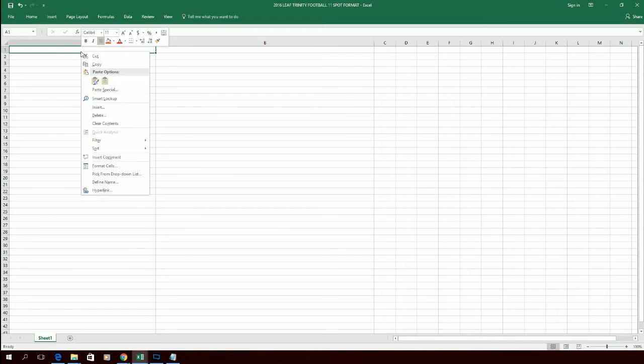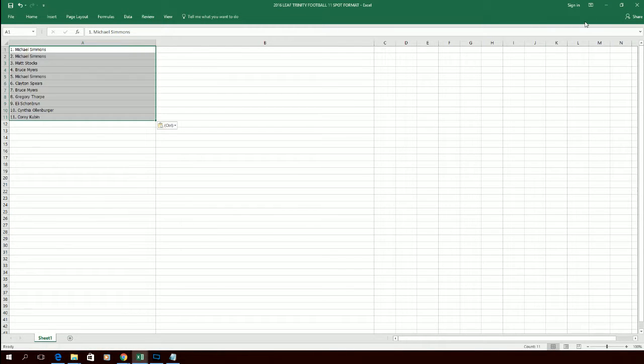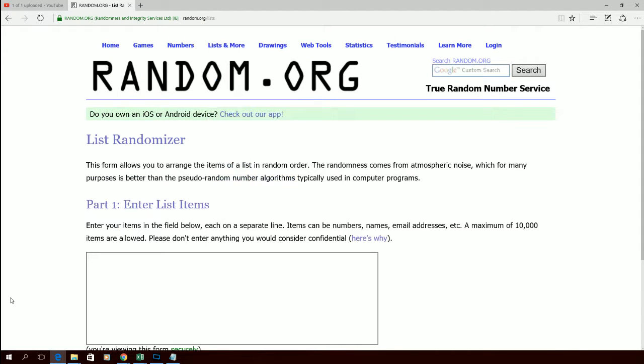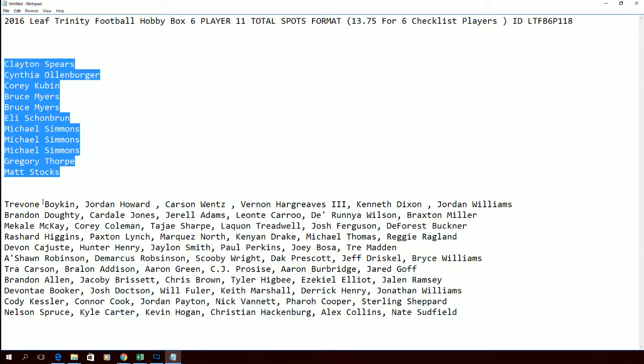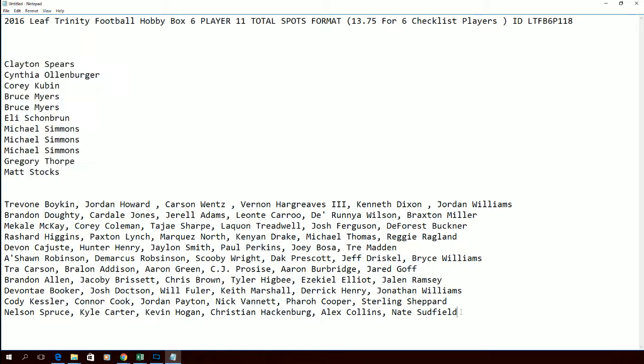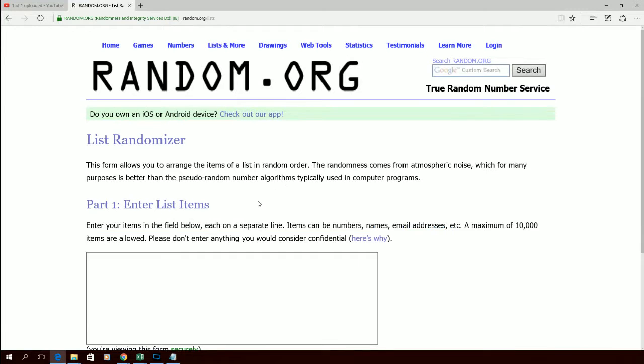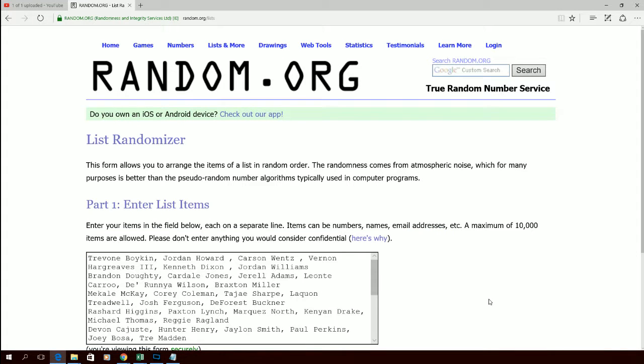We're going to drop these names into the spreadsheet. Next up, let's run the players through. We've got the Trevon Boykin spot up top and Nelson Spruce spot down at the bottom. Seven times through, here we go.